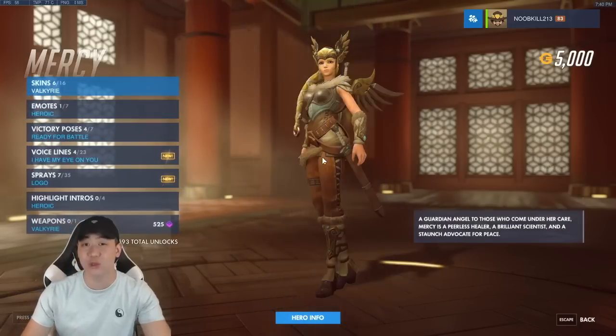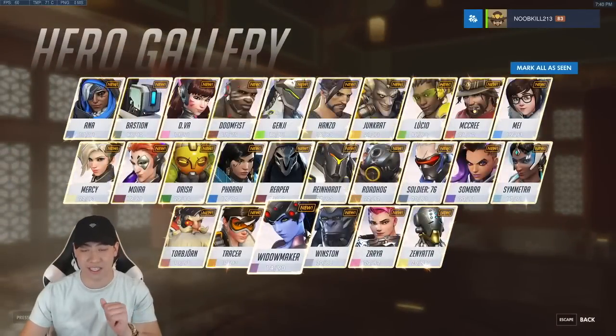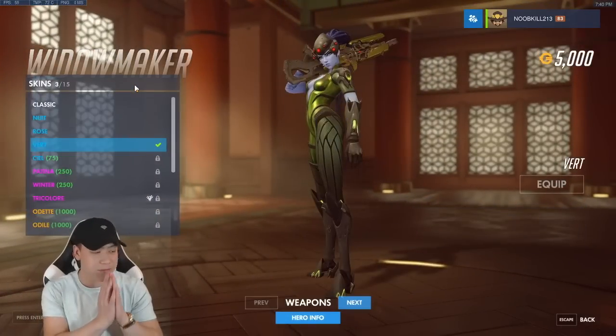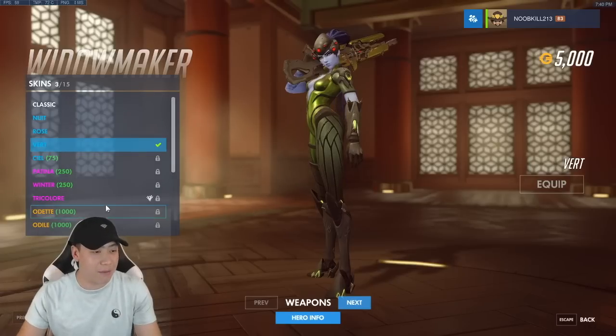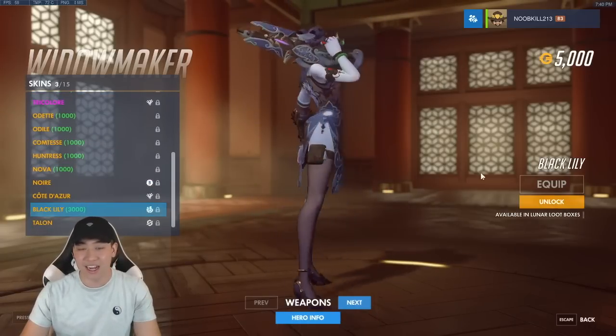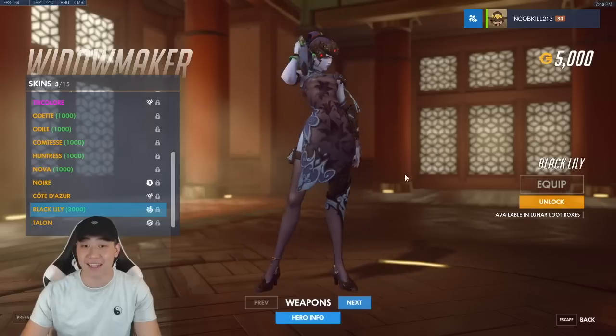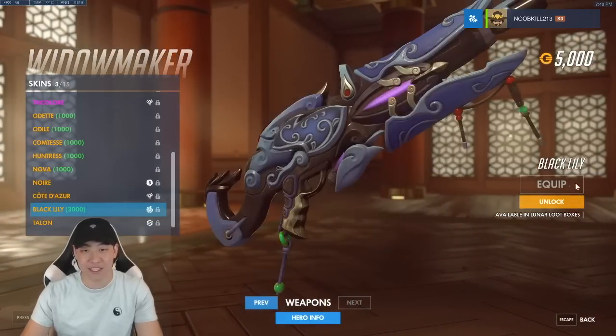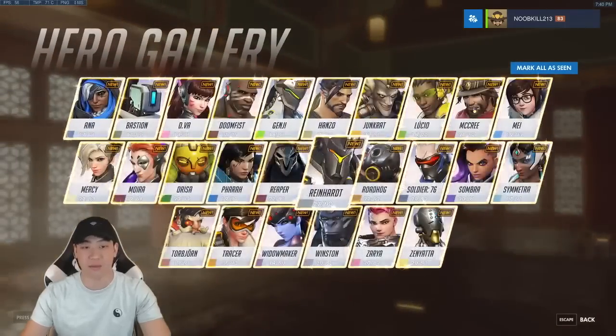There are six new legendary skins and no epic skins for this round. In the developer update with Jeff, they gave us a sneak peek at the Black Lily Widowmaker skin — it looks insane. Look at her weapon as well, very very nice looking.